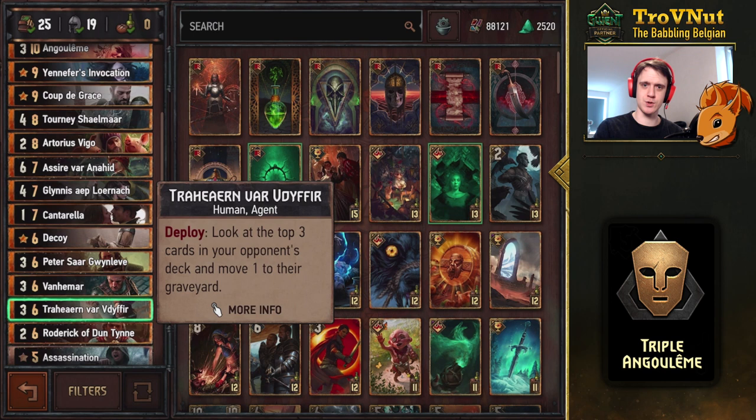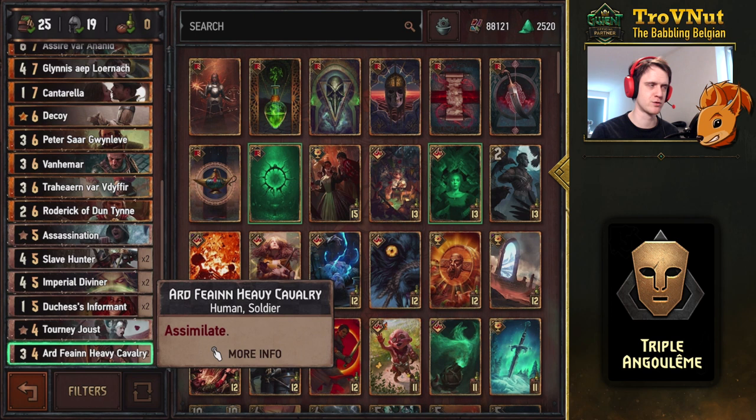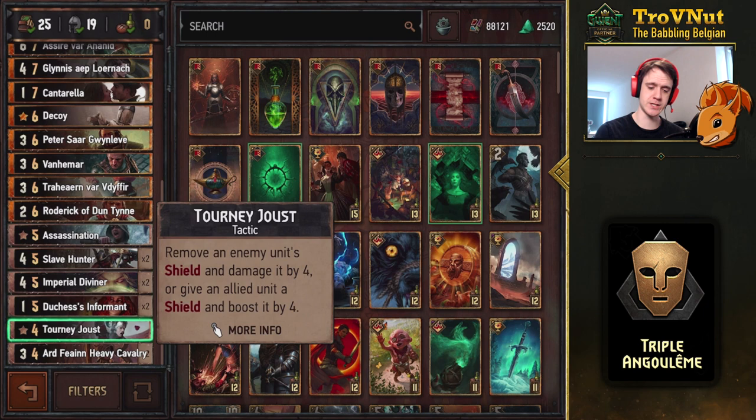Let's go through the rest of this deck — it is still an Assimilate deck, because if I play Nilfgaard, it's going to be Assimilate. I put in double Ardfein Heavy Cavalry because of Angoulême. If you face another Nilfgaardian deck running Portal, you'll get Portal's benefit too, since you have two four-provision bronzes in your deck. Try to keep them out of your hand if you're expecting Portal.